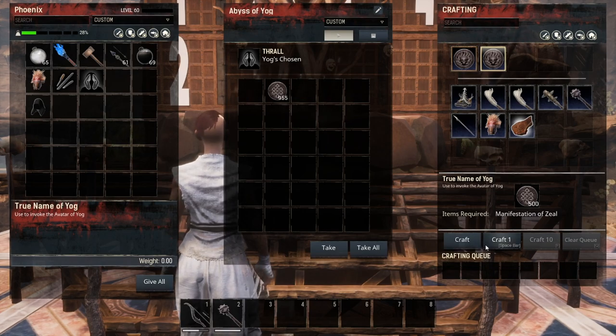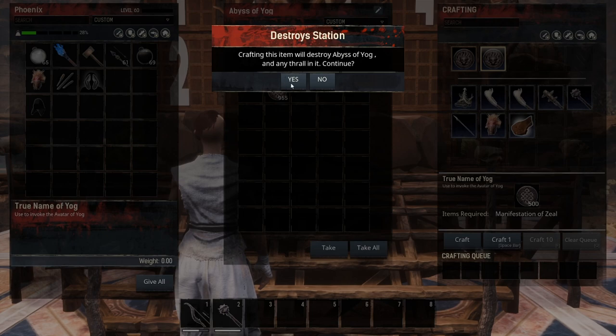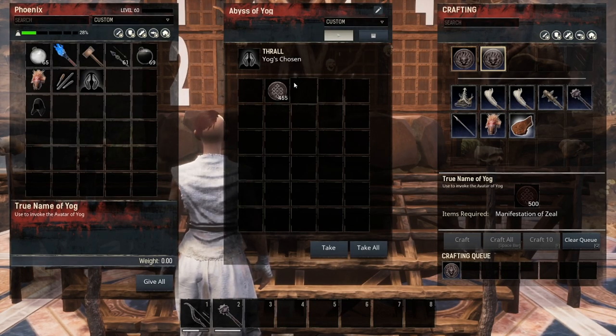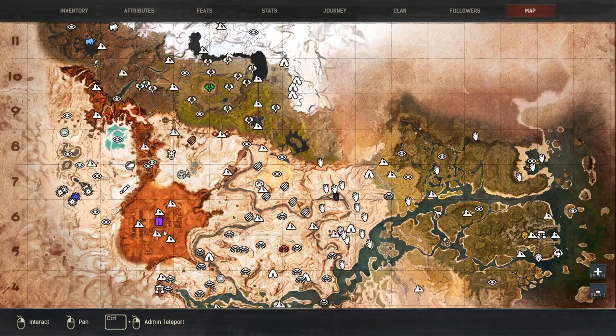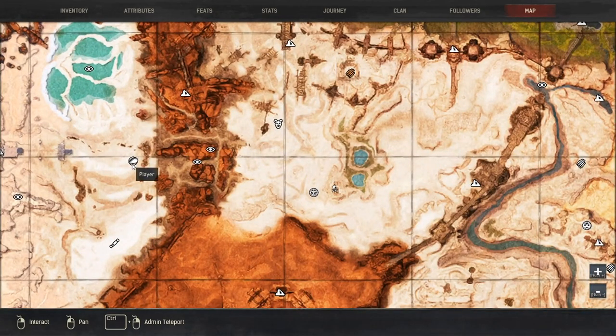We're going to do the true name of Yogg today and summon the avatar. It's going to display a message — you are going to lose your Abyss of Yogg, so your shrine is going to go away and your thrall is going to go away. In return, you will get an avatar. It's very important that whoever crafts the token is the one that summons the avatar, because you are unable to transfer these tokens from inventory to inventory unless it's looted from a dead corpse. However, once you start the crafting process of the token, you can go absolutely anywhere in the exiled lands, and once that crafting is complete it will be delivered into your inventory. When it's delivered to your inventory, if you open up the map you actually see the token on the map, and everyone on the server can see that token on the map.